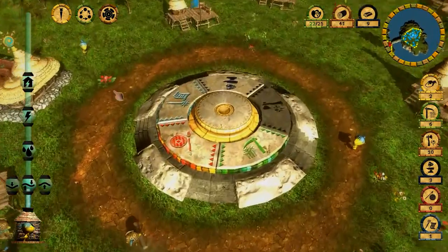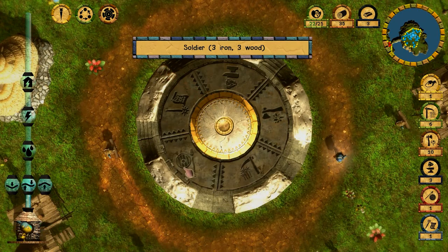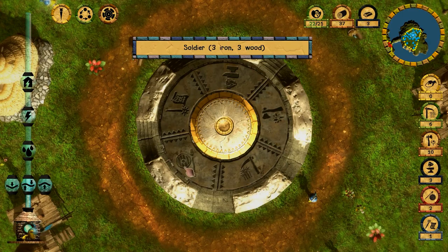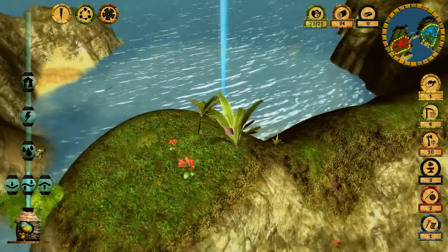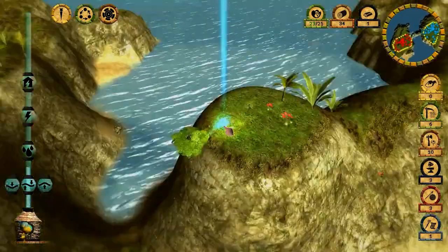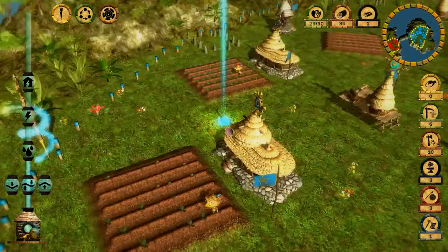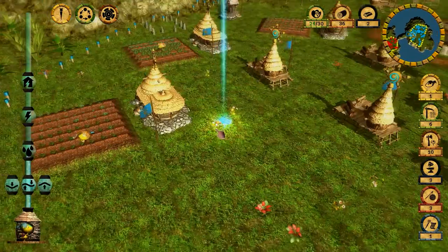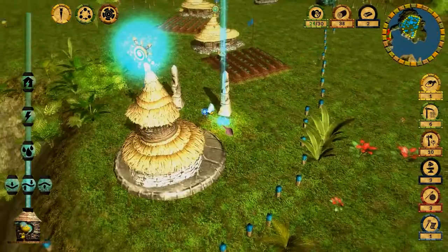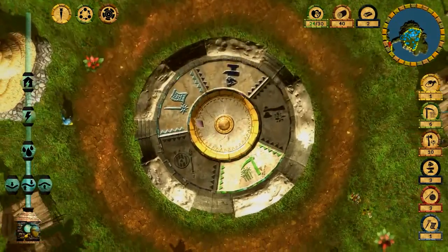Let's place the totem here. As you can see we're going to be under attack very soon, so let's make three soldiers — we just need one more furling. We've got three soldiers. I can see my enemy has prepared a passage to reach my land, so I'll place the totem there and the furlings will go to that location.